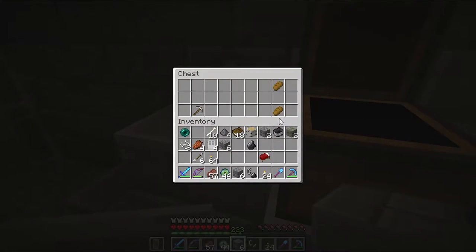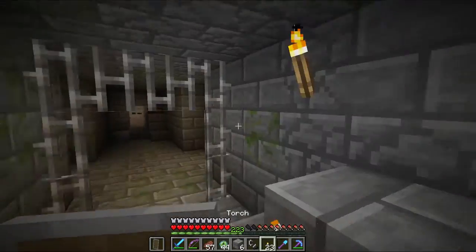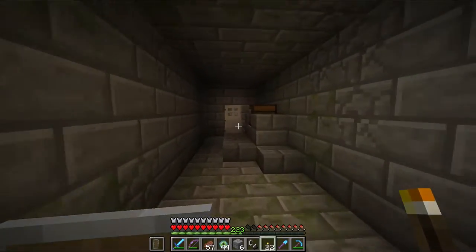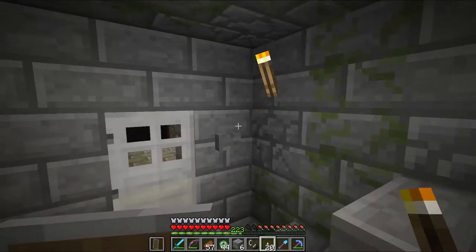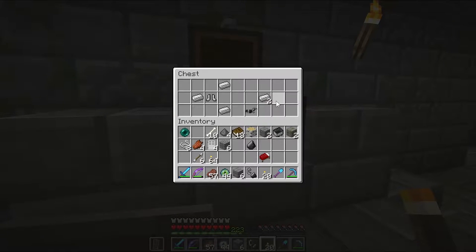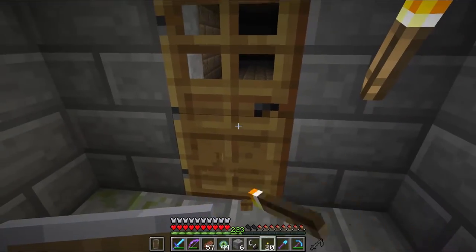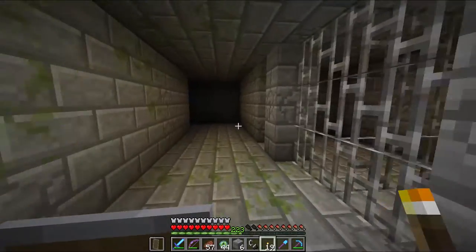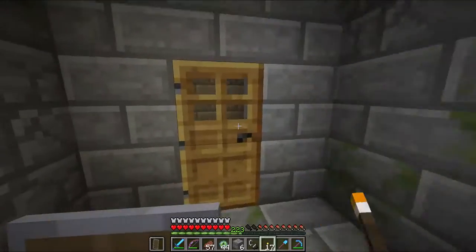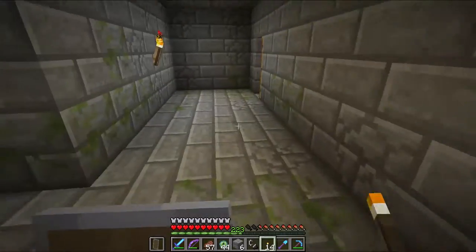Another chest with bread and iron tools — whoop-dee-friggin-doo. Iron horse armor — that's somewhat rare, kind of not really. Let's bring along the iron just in case. This is more prison areas. And a dead end.